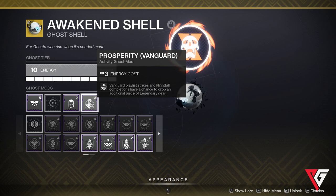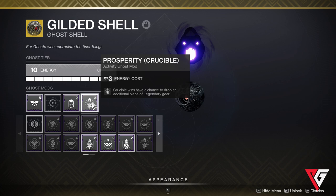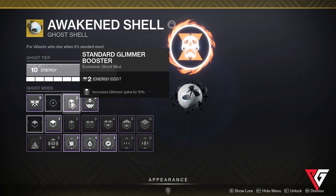In addition to those, I also have some mode-specific ghost shells — the ghosts I use when I'm playing Strikes, Gambit, or Crucible for example. The focus of these ghost shells is the Prosperity perk, which gives the chance to drop an extra legendary at the end of the activity, which is just free loot — why not get it? So those ghost shells have Prosperity for either Vanguard, Crucible, or Gambit, and then a standard Glimmer Booster for 10% more glimmer and Guiding Light for 10% more XP.